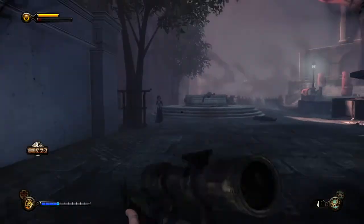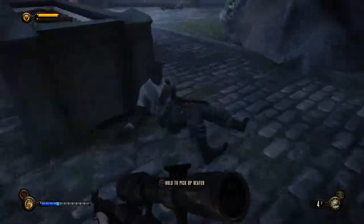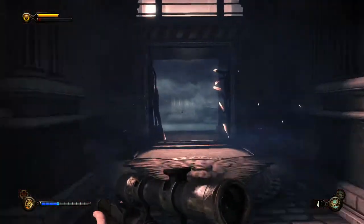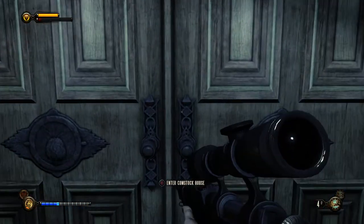I'm gonna save the rest of our money for now. With that preparation done, let's head into Comstock House. We already dealt with a ghost, but things are gonna get a bit more creepy from now on.